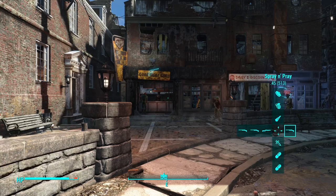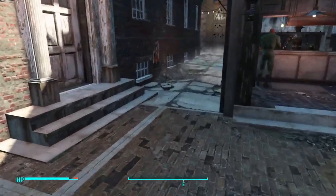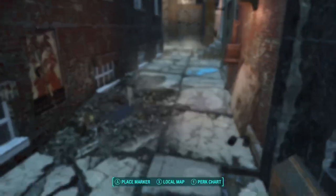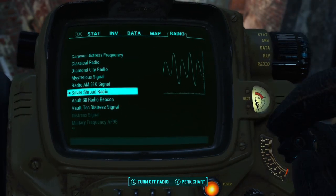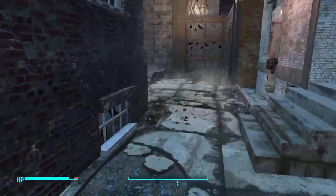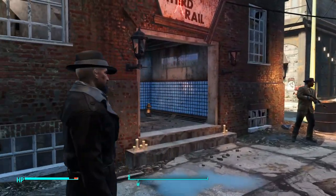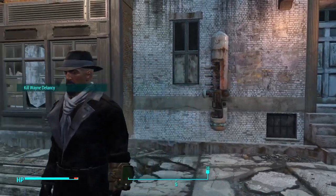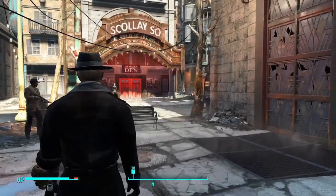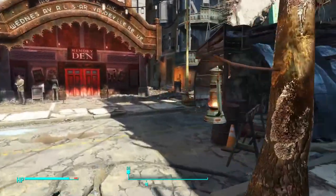I really want to use the Spray and Pray — it really completes the look — but these missions are so close quarters. Very close quarters might be okay for a shotgun though. Okay, now we start our crime fighting career!